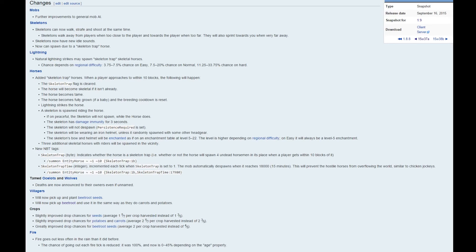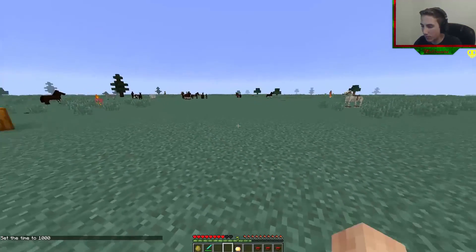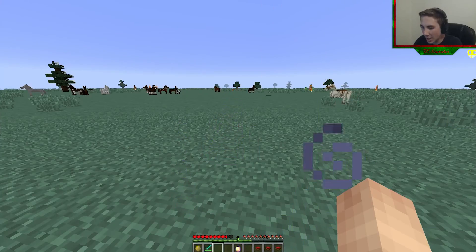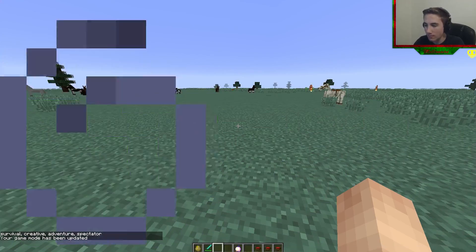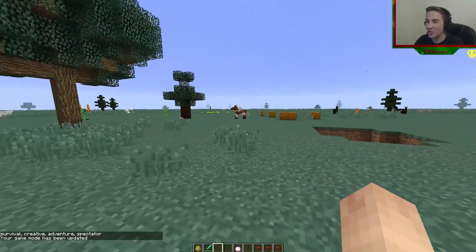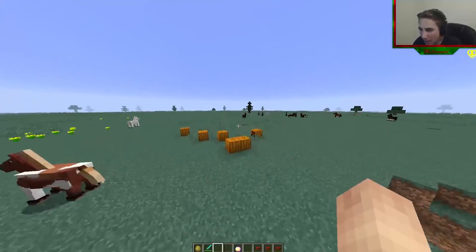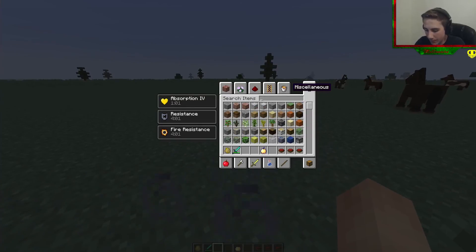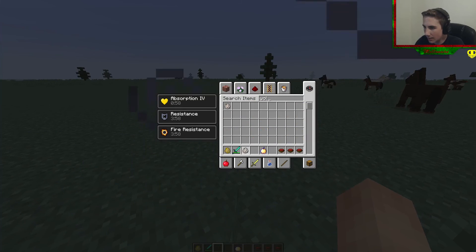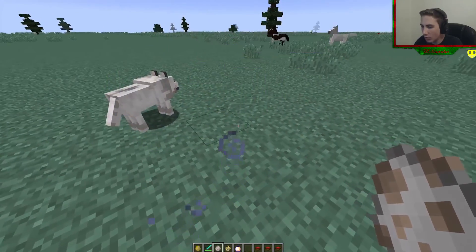Next we have ocelots and wolves — we should test that right now. We're going to get a wolf and an ocelot and test both. We place the wolf down, we need bones. He's going to run away like a loser. I'm sure it's a bone — okay, he's friendly now. Hey buddy, I have fish for you. Wait, I think it's the same for ocelots. Buddy! How do you spell ocelot? Oh, I did not know that.